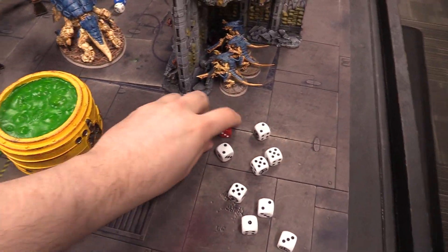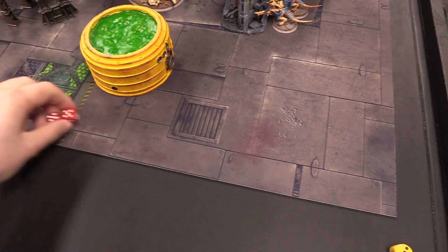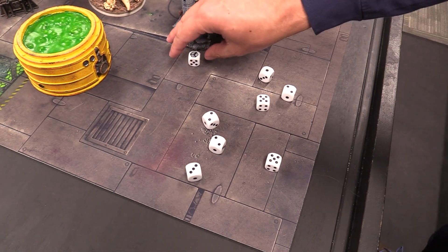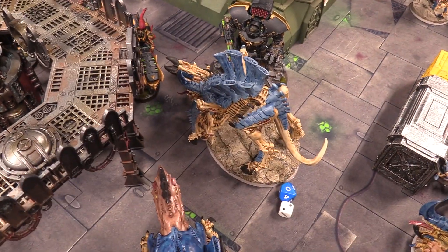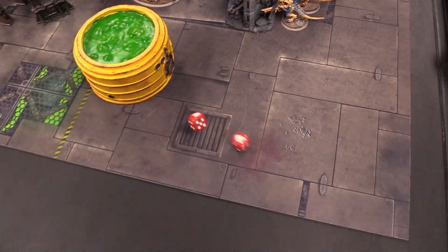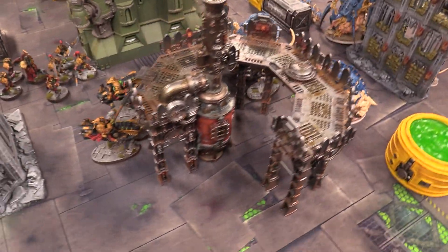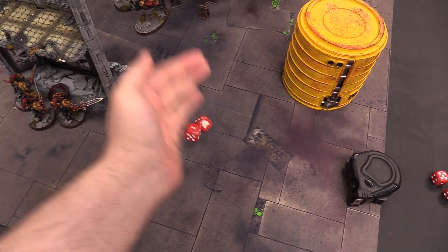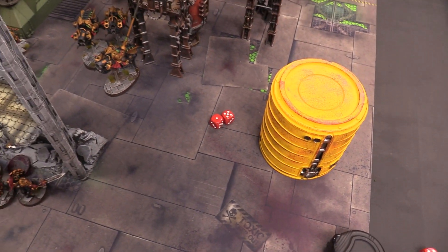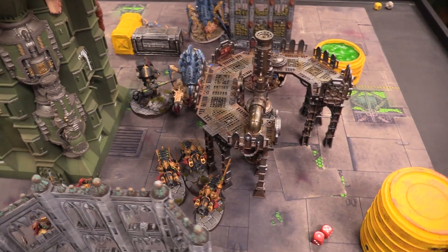In the shooting phase, the Tyrannofex shoots into combat targeting the Captain — Josh uses the Robe Responsibility stratagem for one CP to reduce their strength by one. The Tyrannofex's spines are now strength four, wounding on fives — very little gets through. The Acid Spray also fires D6 plus six auto-hit shots, now strength five — four-up invuln saves for the Captain. After saves and ignores, the Captain has four wounds remaining. End of Tyranid shooting.